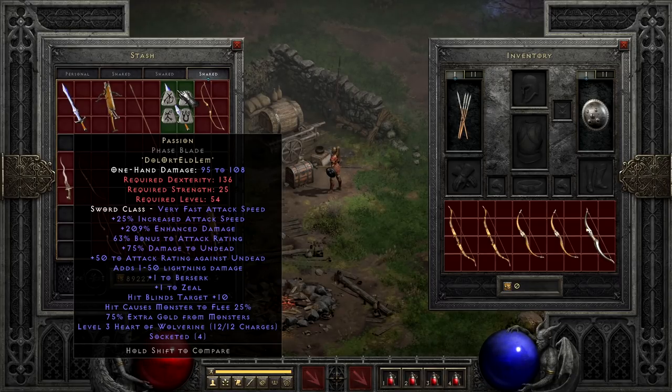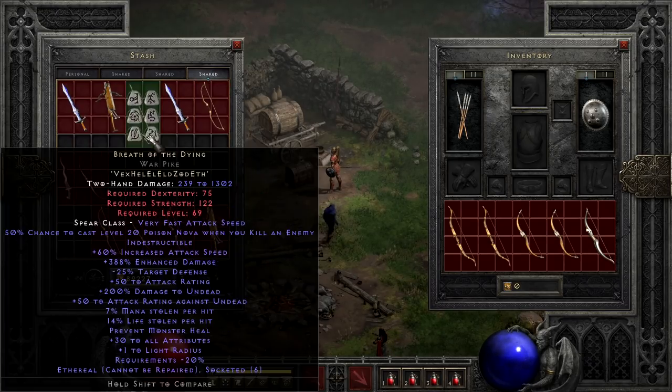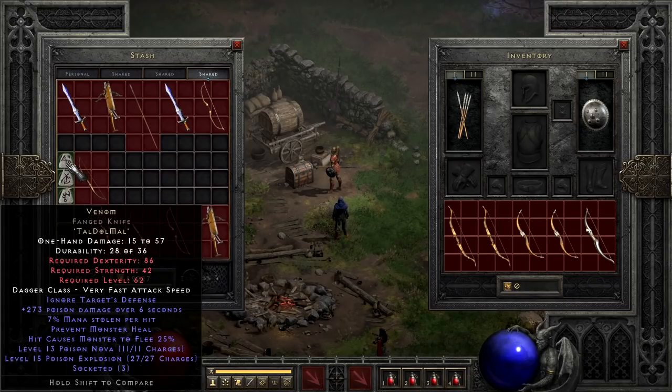Next up, near the bottom of the list, are the low-level runewords, or just simplistic runewords that don't do a lot but also aren't terribly expensive. Starting with Venom, made with Tal, Dol, and Mal — there is one situation where this could actually move up to the somewhat useful, but there are still better choices. Basically, when used in a weapon it makes it easier to hit and leeches some mana, while causing a little bit of poison damage from the Tal. Though it can be stacked with certain skills for early poison damage, I still wouldn't use it late game because there are better options for delivering poison at range.